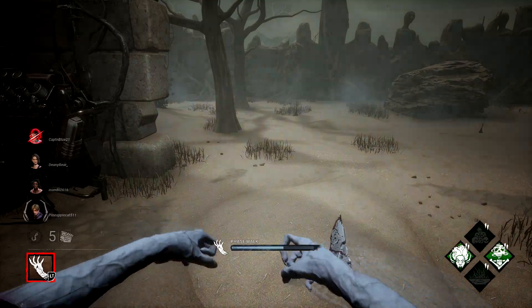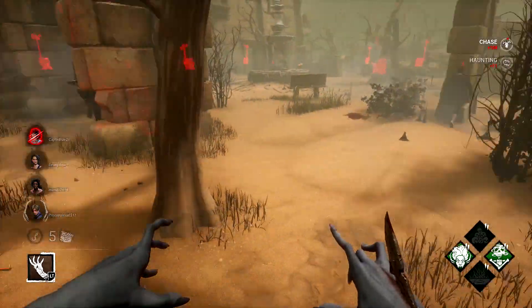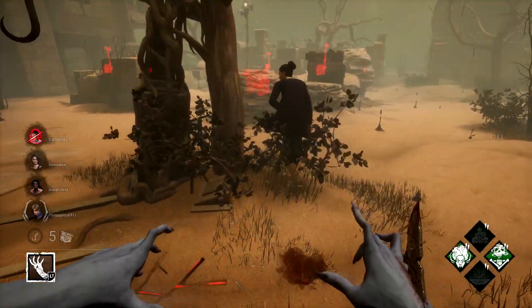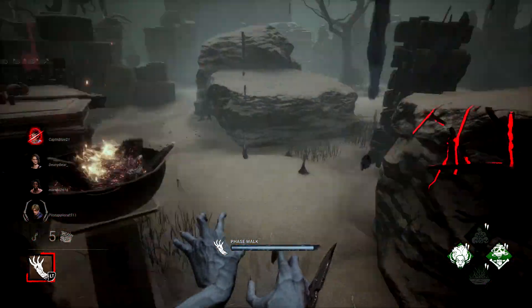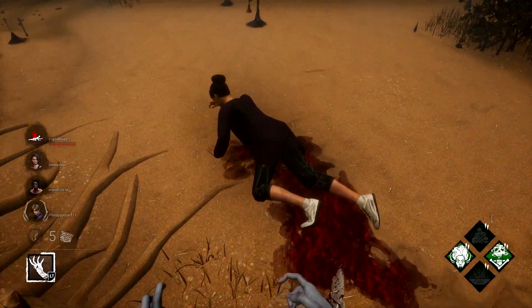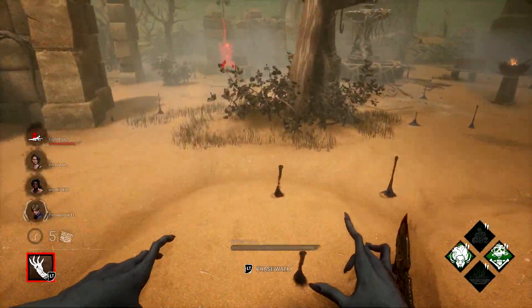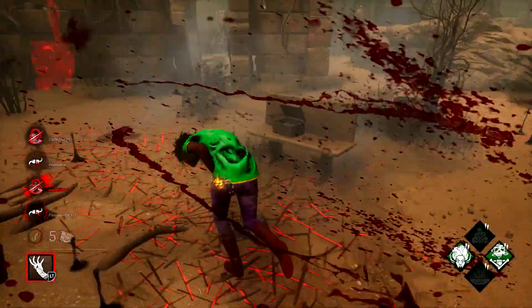What the achievement is going to count is any attacks that you land after coming out of a phase walk. Also keep in mind that these need to be attacks that down the survivor in order to count for the achievement, so make sure you first injure a survivor. Hold left trigger to phase walk. Even though you can't see the survivors when you are phase walking, you can still see the scratch marks they leave behind. You're going to need to predict where they are when you come out of the phase walk. Once you come out of the phase, try to locate them and land a quick hit. As long as you hit them within a few seconds of coming out of the phase walk, you should get the count for the achievement.